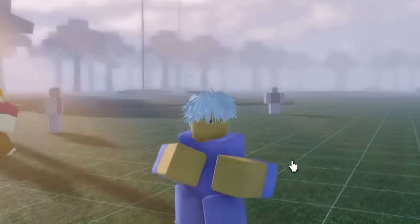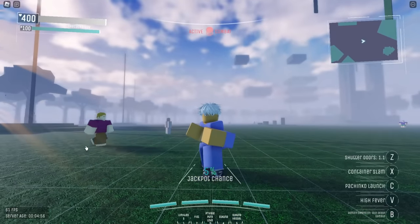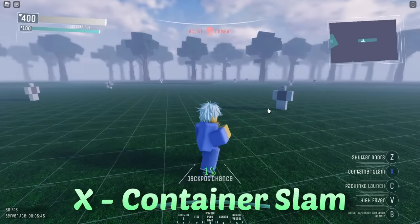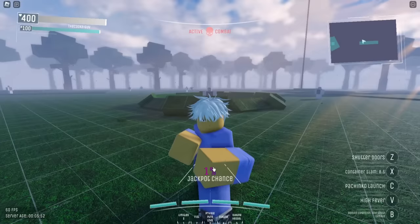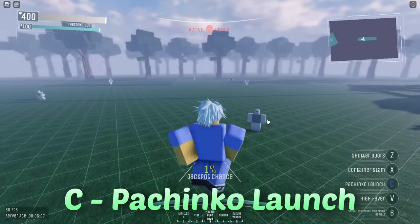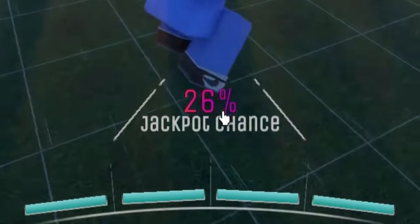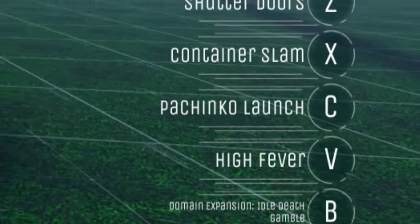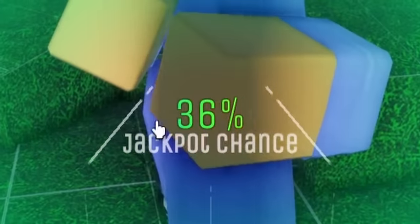We just got a red one. You'll notice we got a little bit more jackpot chance for red instead of green — so it scales like green, then red, then gold, then rainbow. Now for the next move, Container Slam — we can pull it down like that. That one doesn't give you more jackpot chance, but it does a good flat amount of damage. Next we have Pachinko Launch, which you can also get different colors. We got gold that time — that gave me like 18% or something. This next move called High Fever is really interesting — it doubles the jackpot chance. If you add like 50%, you instantly get to 100%.